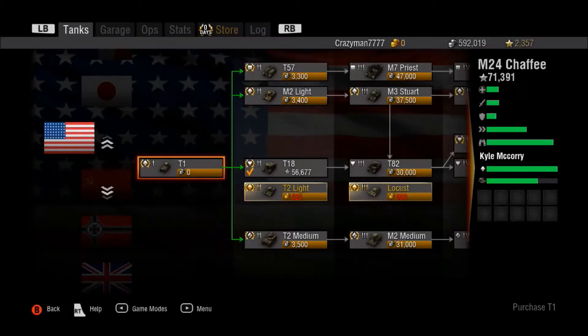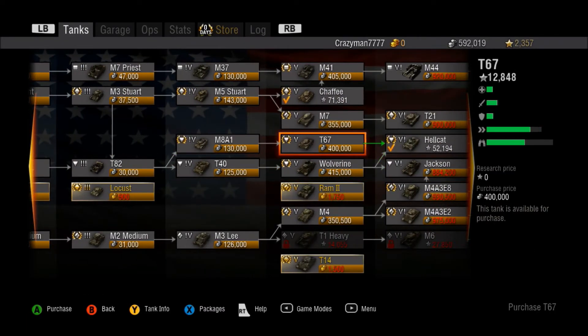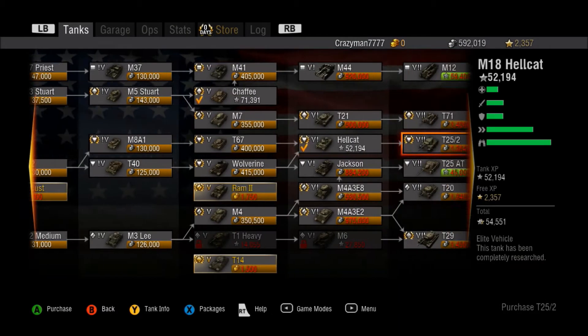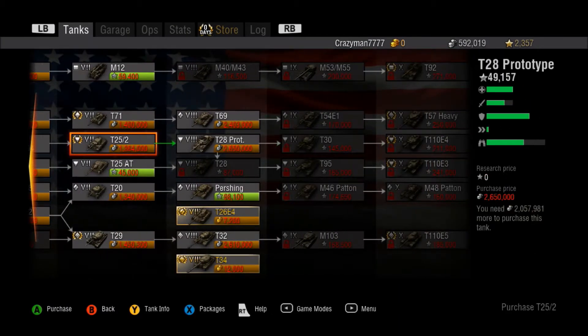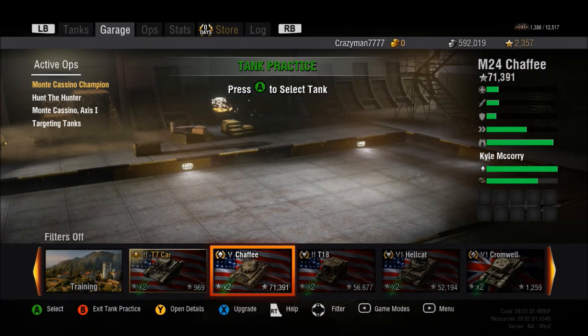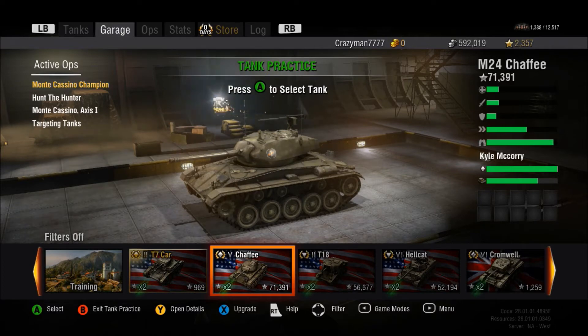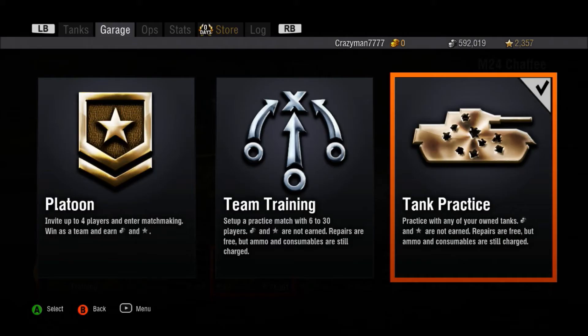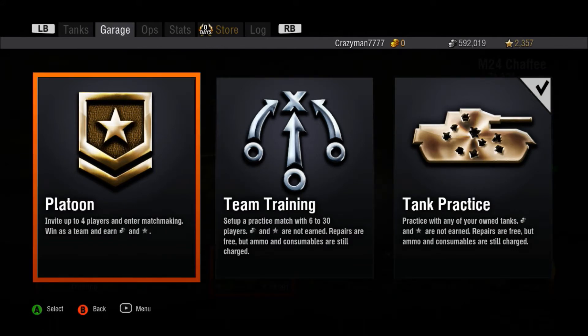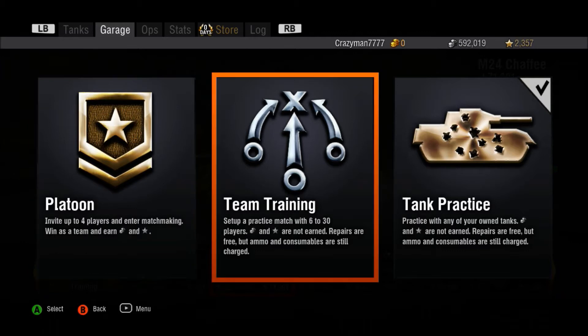First, I want to look — yes, it is now the T67. That has been downgraded as well. It looks like they're going to add the new light tank line. The way that we use these new game modes is just by pressing the back button. You can select tank practice, team training, and platoon.